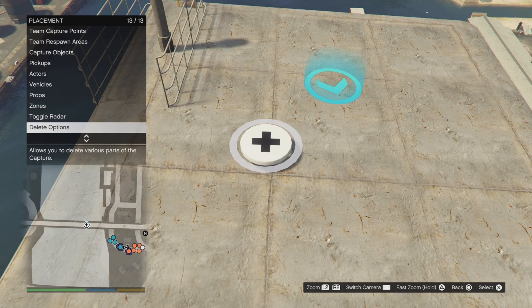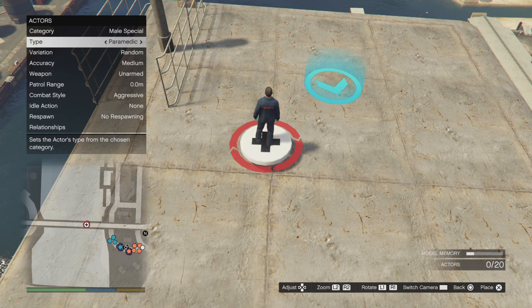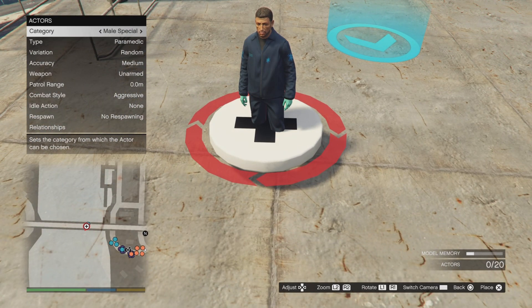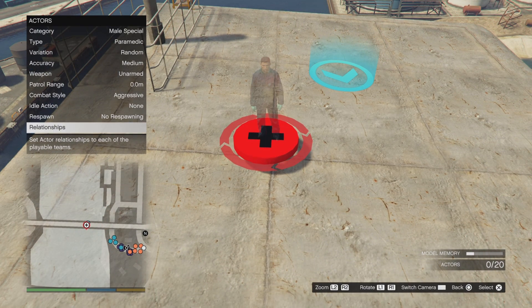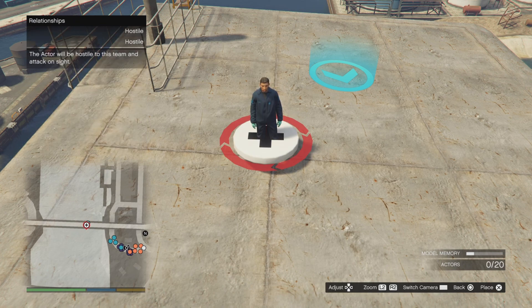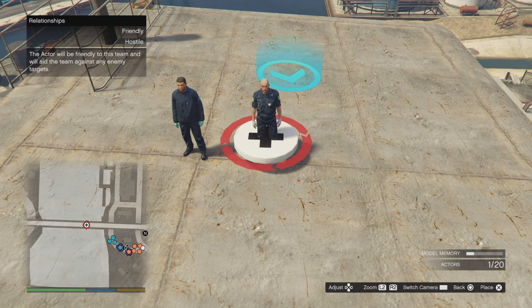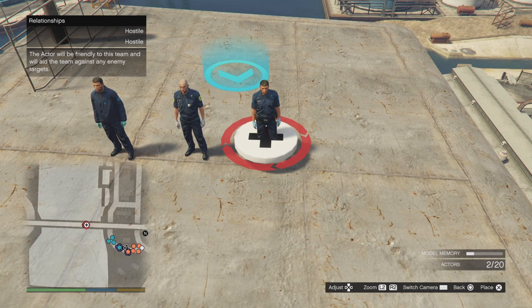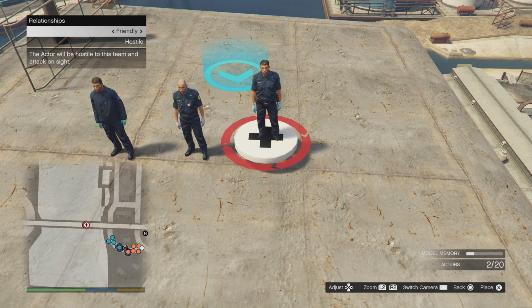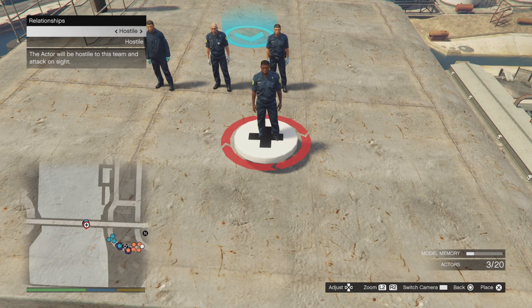Let me explain this one last time. I want to pick paramedics to defend me — I want them to defend me. So we're going to spawn three of them. At the moment you press relationship, don't press up and down — press left or right. You can switch to friendly. If you still see friendly on the top section, set it again if you want to. If you see hostile, press up or down to switch back to friendly. It's a little bit tricky, but hopefully you'll understand this.